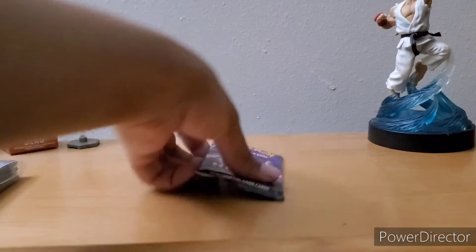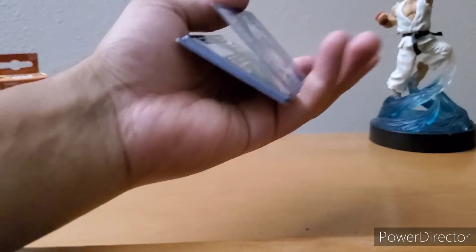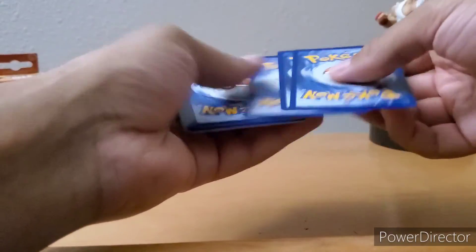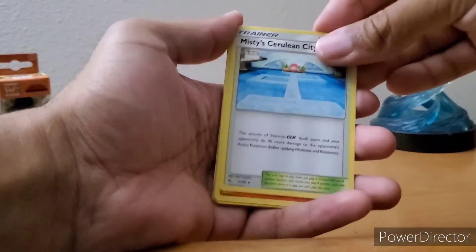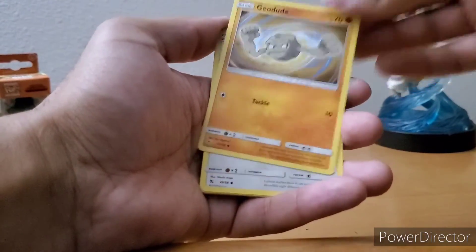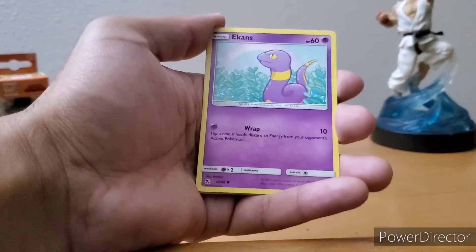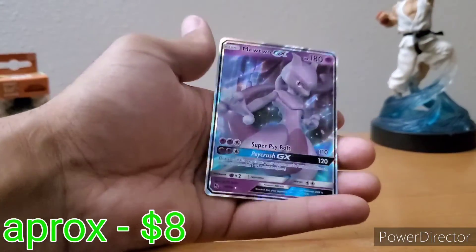This is very good so far. Last pack — can we end it on the hot streak? One, two, three, four: City Gym, Charmeleon, Brock, Geodude, Eevee, Clefairy, Caterpie, Ekans, Snorlax, and Mewtwo GX. Not a bad way to end it.